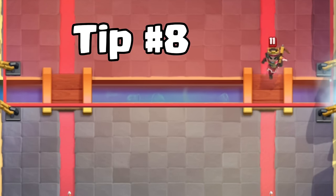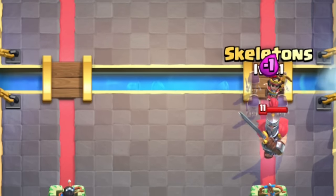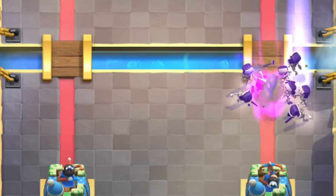Tip number eight. You can fully counter the Little Prince with just Skeletons. All you need to do is wait for the ability and then place your Skeletons on the Little Prince. This is very helpful because a lot of people are using Little Prince.